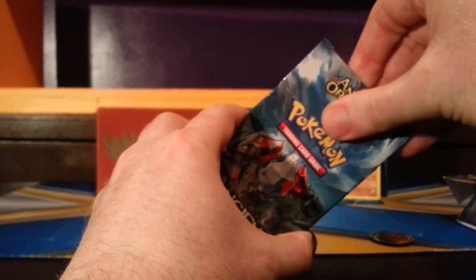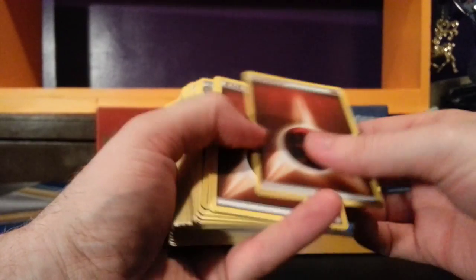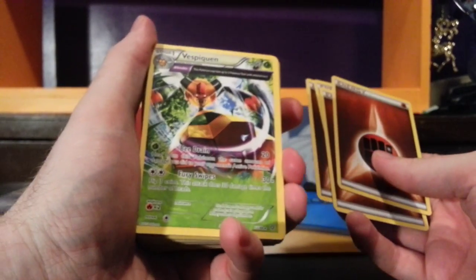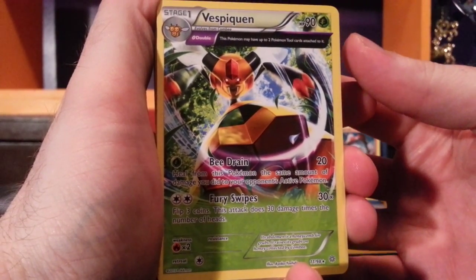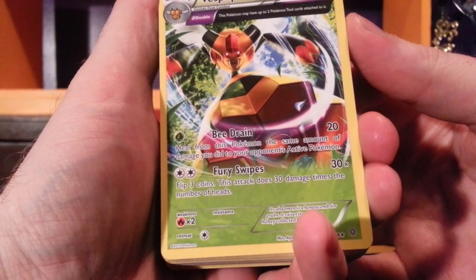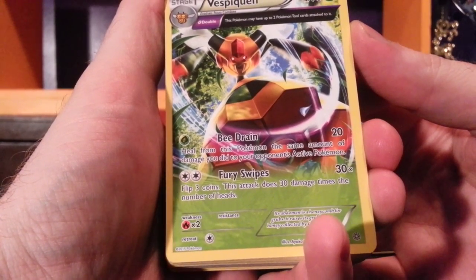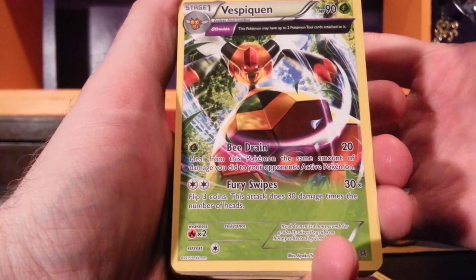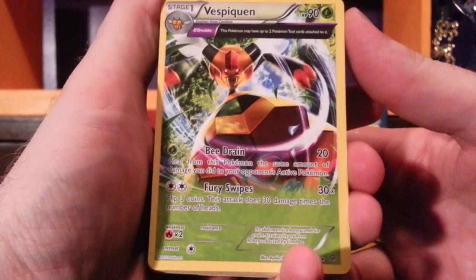Now let's get to the important stuff — the cards themselves. Here we have some backwards cards which must be the energies. We have a fighting energy. Vespiquen — we're going to take a look at this one. With Theta Double, this Pokemon can have two tools attached. 90 HP, grass Pokemon. For one grass energy, B-Drain does 20 and heals from this Pokemon the same amount of damage you did to your opponent's active Pokemon. Giving it two Muscle Bands could do 60 damage and heal 60. For two energy, Fury Swipes does 30 times three coins.